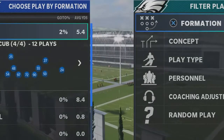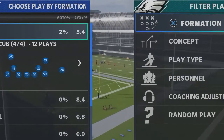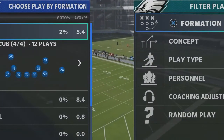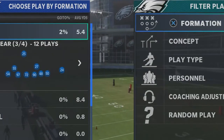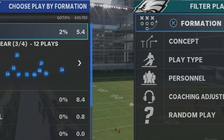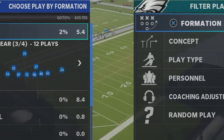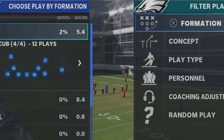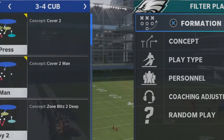If you look at the three down linemen — 97, 72, and 90 — they're in the same position in both formations. In other formations you can see they're a little bit more spread out, but this creates a lot of congestion in the middle and basically pops one to two linemen free instantly on almost every single play. The first thing we're going to look at is the 3-4 cub cover two press.